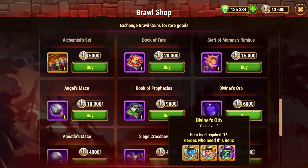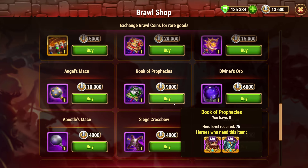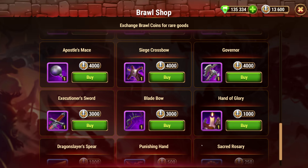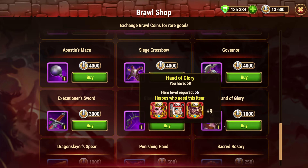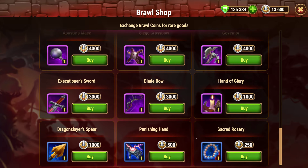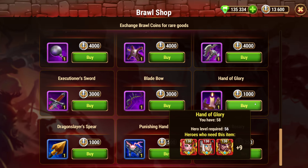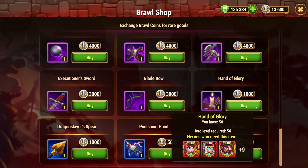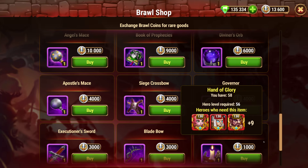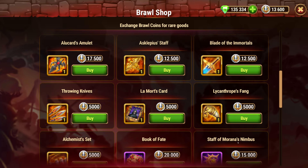Purple items are kind of pricey. Divine Orbs is not too bad, but 20,000 coins for Book of Fate feels overpriced. Hand of Glory for 1,000 coins is not too bad — that's a bit different from the last brawl shop. Hand of Glory for 1,000 is always a good buy. I don't think I'd go for any of the other purple items, maybe Diviner's Orb, but Hand of Glory for 1,000 is really good.